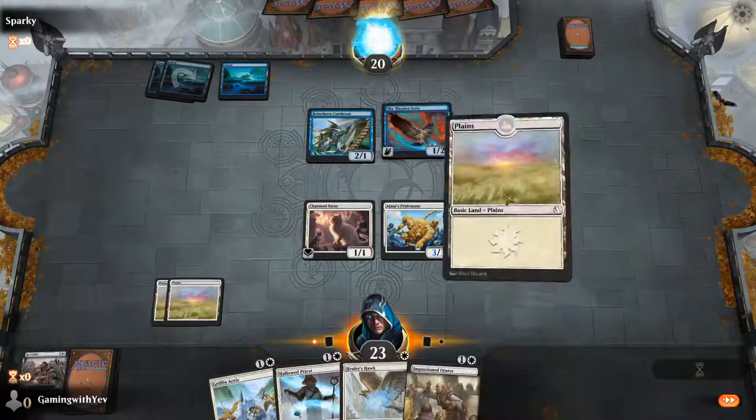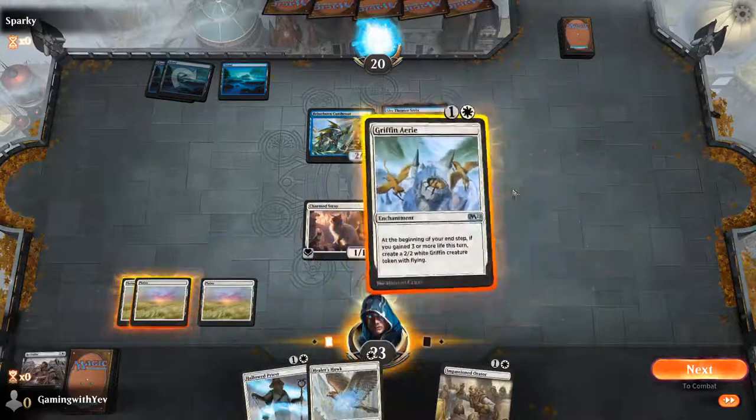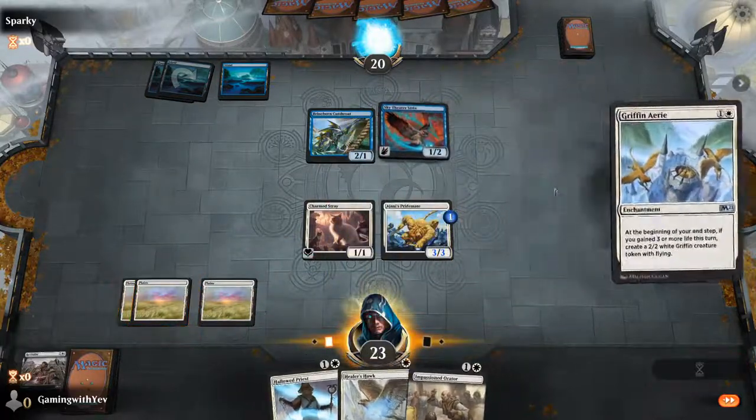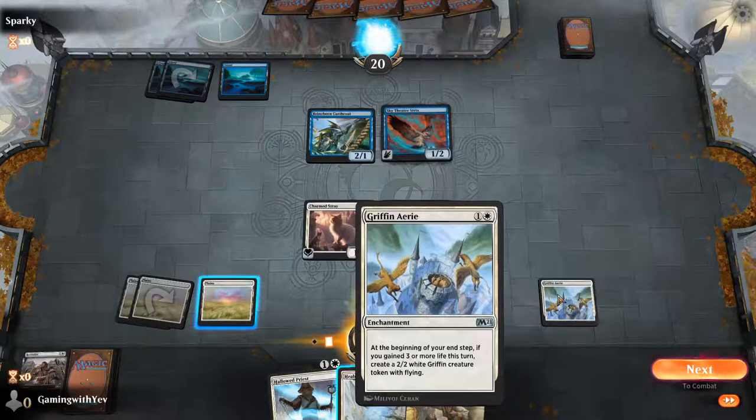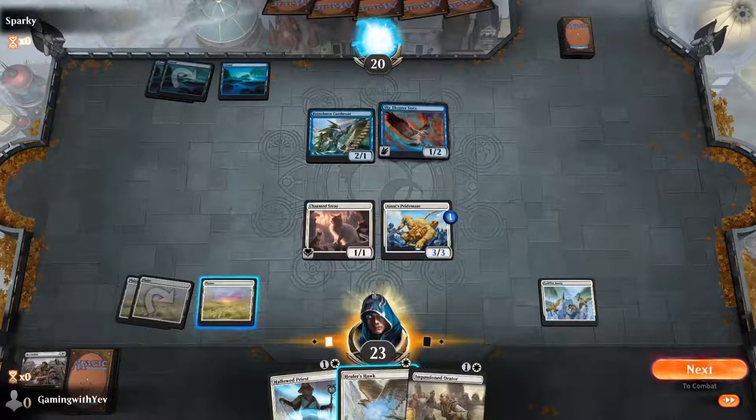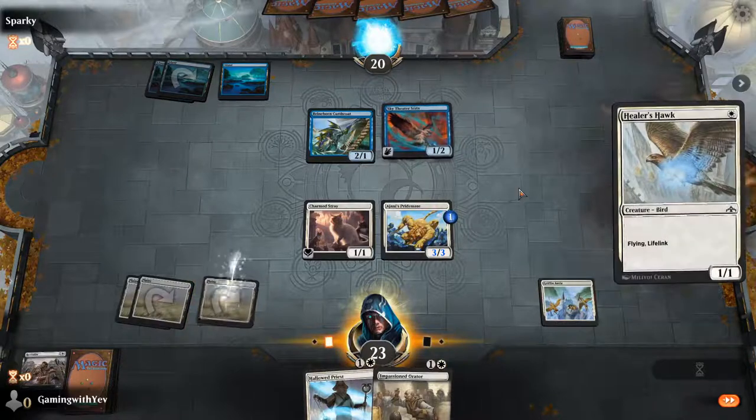Enchantments are kind of like artifacts — they just stick around in the back. They just chill on the battlefield.